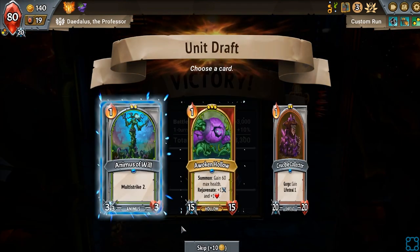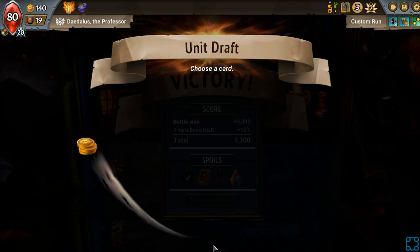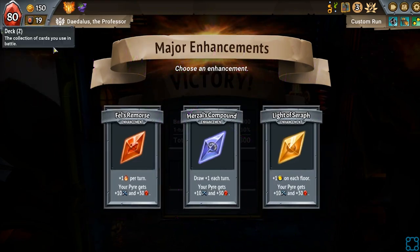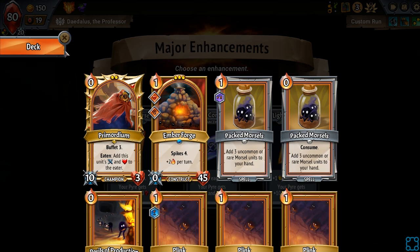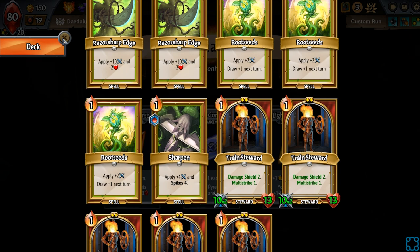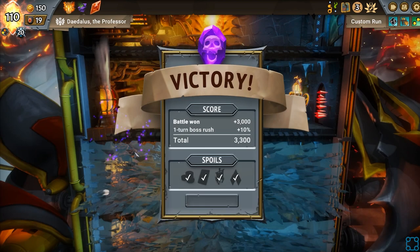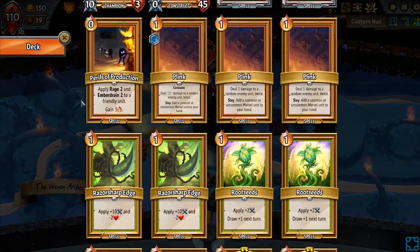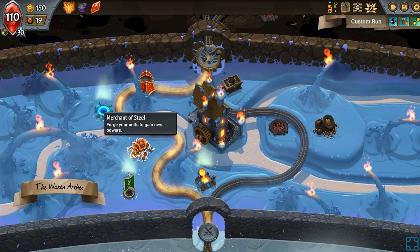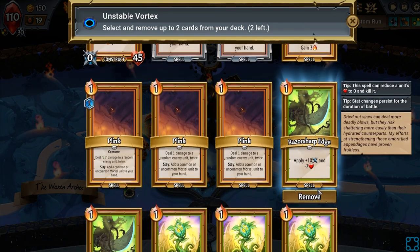I could see that working, but the concept of it enrages me on some unconscious level that I don't want to deal with. So I'm going to skip these — I could do them, but I don't want them. Let's take a look at this. We have an okay amount of energy. We've got tons of space. I'm going to go for one more energy, and then after this it'll just be draw. What would I purge? Plink, maybe? I'm going to purge one of the Razor Sharp Edges.